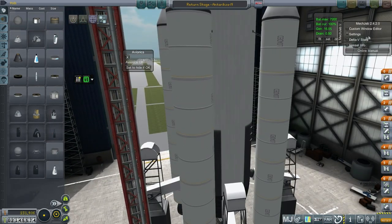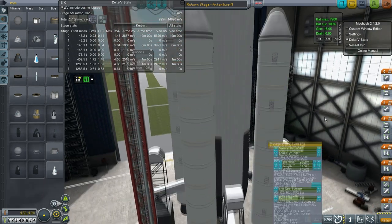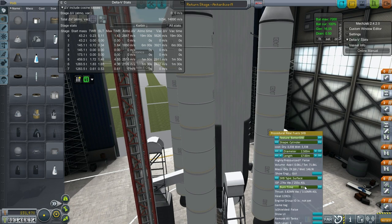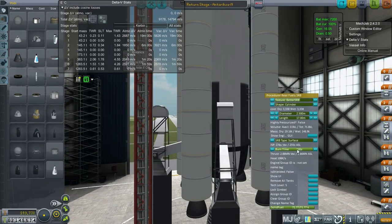As you lengthen the burn time, the whole delta-V goes down because it's carrying the boosters for a longer period of time, which I don't want. But we do need them. Maybe I should just make them smaller. That knocks our delta-V down a little bit but it definitely brought our max thrust-to-weight ratio down. I don't know if it's enough though — it was pretty severe heating.